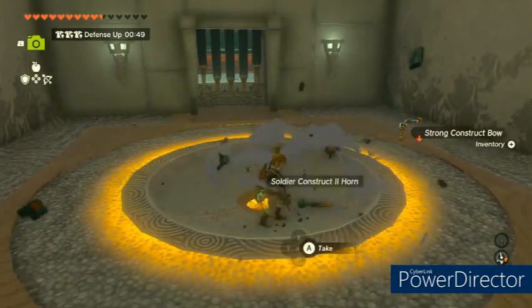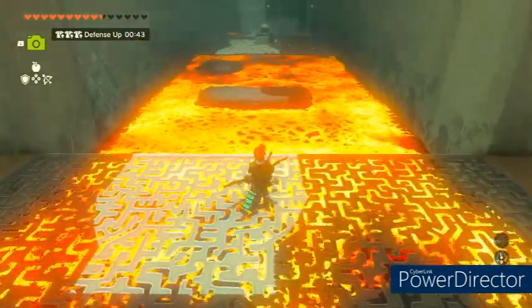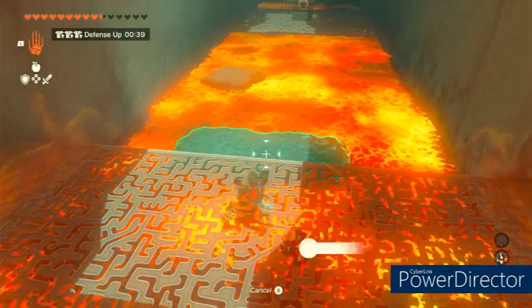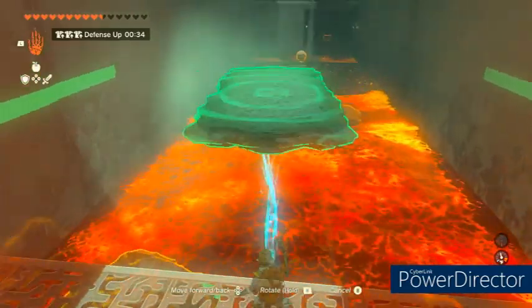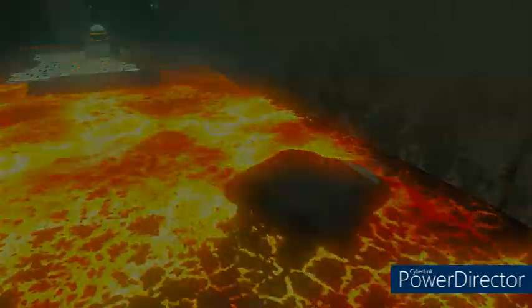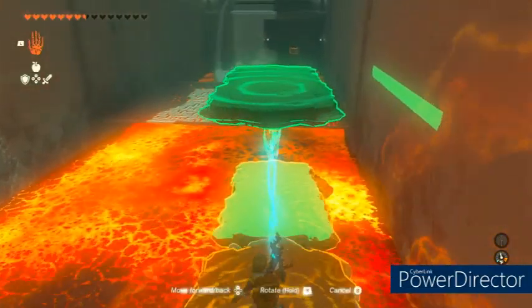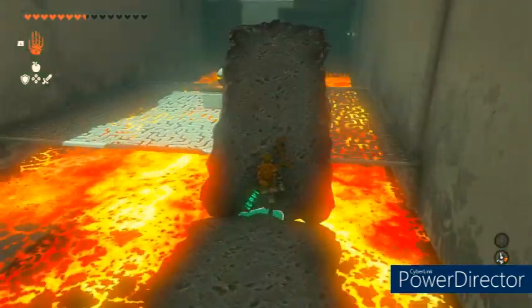We see we have a ball receptacle and the ball is down there, so this is going to require us to make a bridge of sorts. We're gonna be using ultra hand here and we're gonna slowly construct a bridge made out of magma. Highly recommend taking a bunch of those longer pieces and attaching them to each other — it works so much better. Look at that, a bridge!